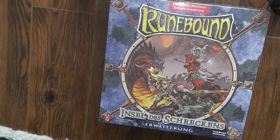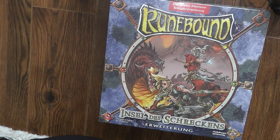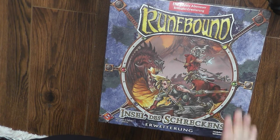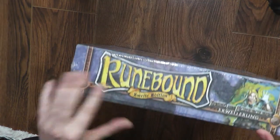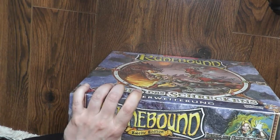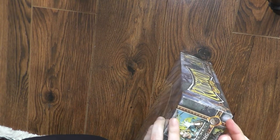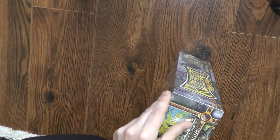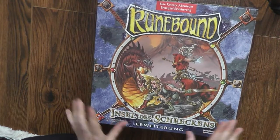Hello everybody, here we are back with another in-the-house unboxing. Today I am unboxing an older game called Runebound Second Edition — the expansion 'Insel des Schreckens,' which is Island of Dread in the English version. Runebound second edition expansion is no longer in print, but it's one of my all-time favorite games. For those who ask how it compares to third edition, I wouldn't be able to comment because I haven't even looked at third edition.